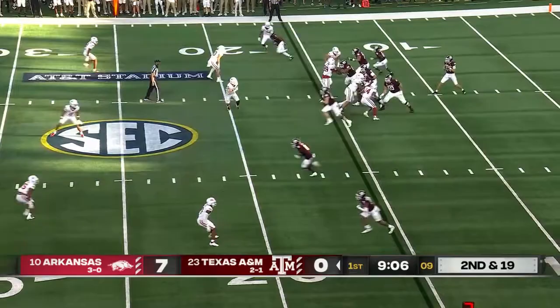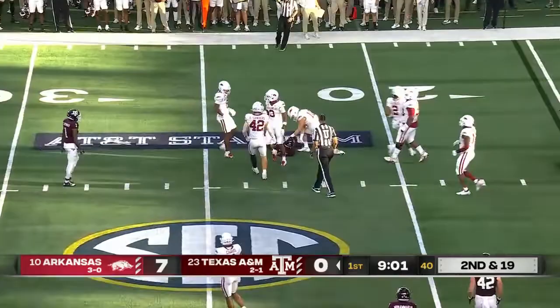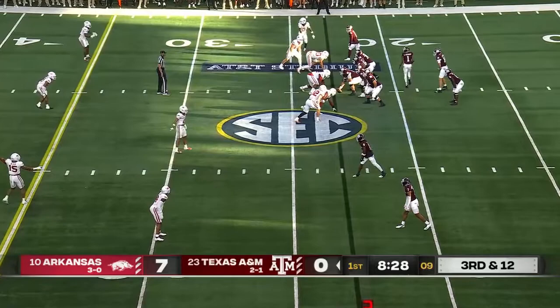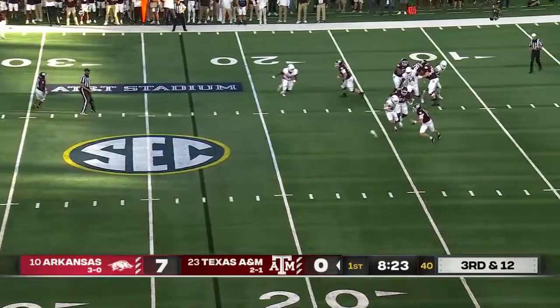Achane is gobbled up on the tackle — big tight end situation, second and nineteen. Johnson has time, looks to check down at the 20-yard line and gets it to Achane on the opening drive. That was Drew Sanders, the Alabama transfer, who was able to get to Max Johnson on the first drive.